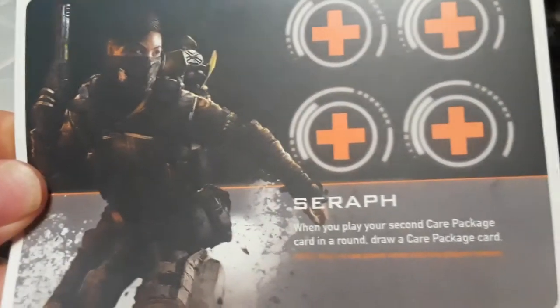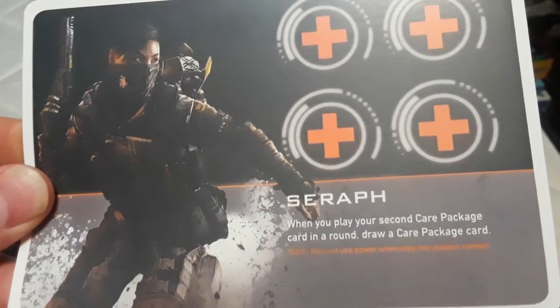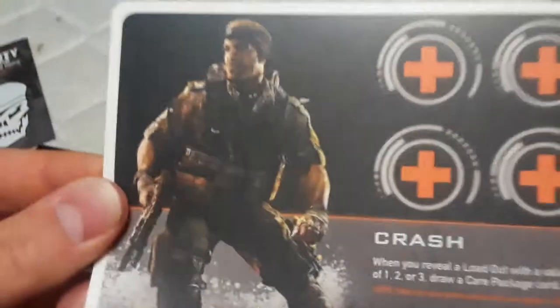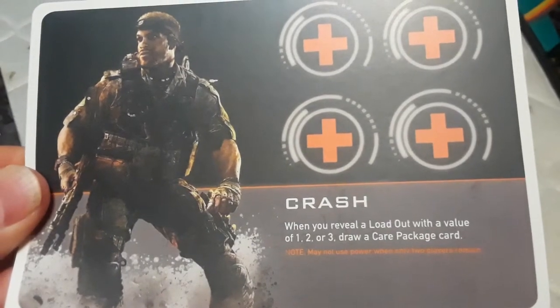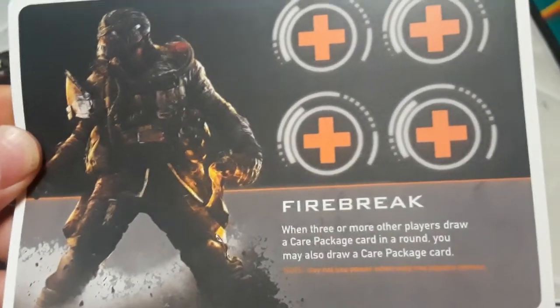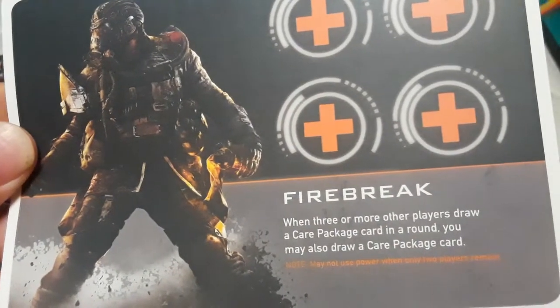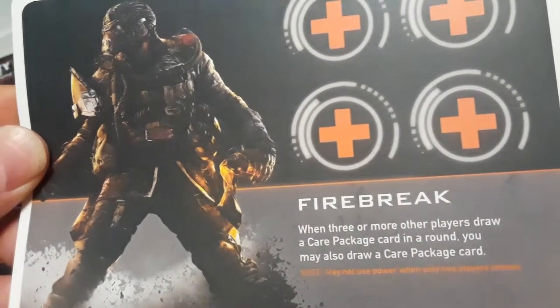Then we got Seraph — when you play your second care package card in a round, draw a care package card. Then we got Crash — when you reveal a loadout with a value of 1, 2, or 3, draw a care package card. Then we have Fire Break — when 3 or more other players draw a care package card in a round, you may also draw a care package card.